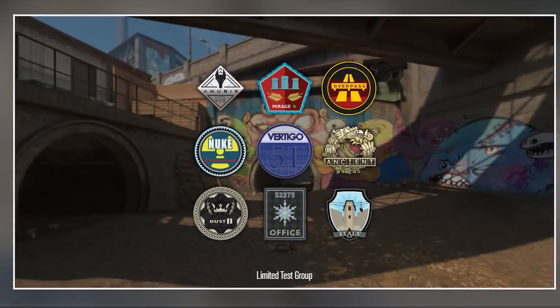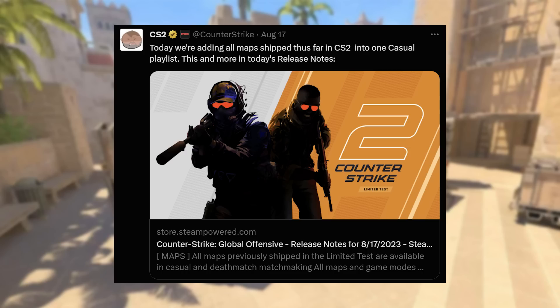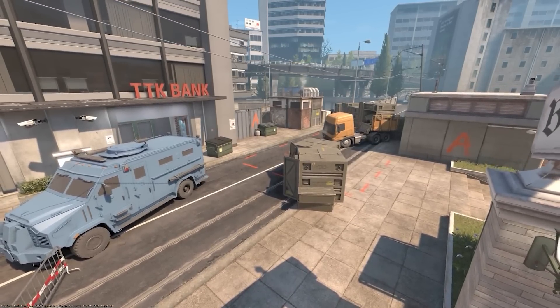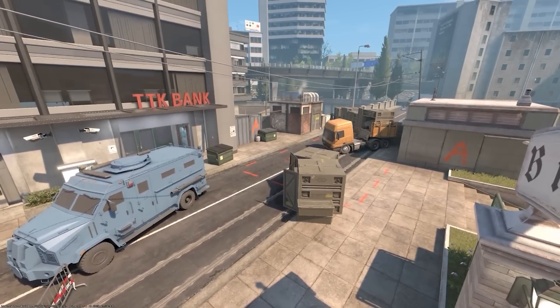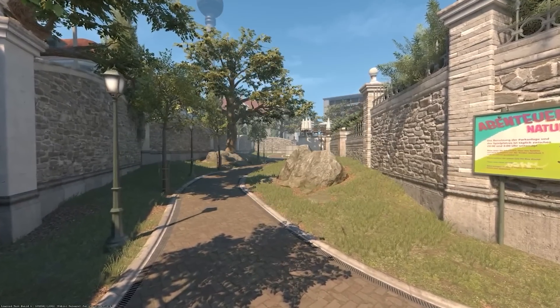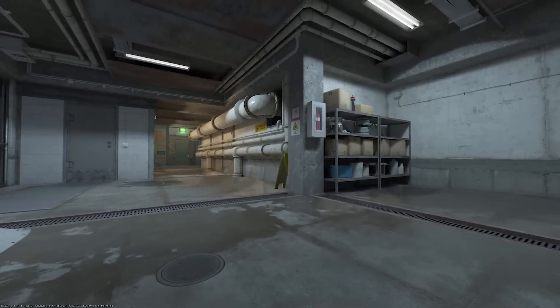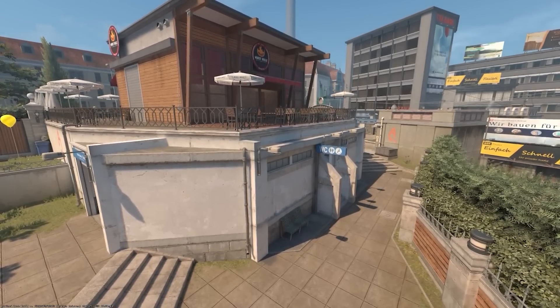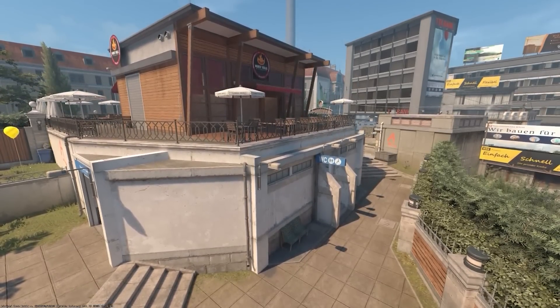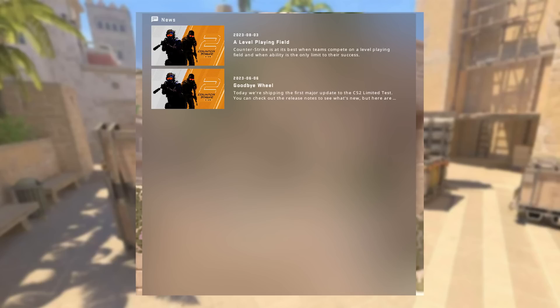Then late last night, Valve did a complete 180 and added all the maps that we've previously had in the CS2 limited test build to CS2's current matchmaking. We're not just having the maps they're currently working on or just most recently added — no, it's everything. They also added more textures, models, and updates for hostages. It feels like right now we're the closest to CS2's release and what a full game would actually look like than any time previously.